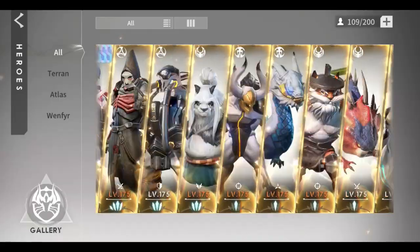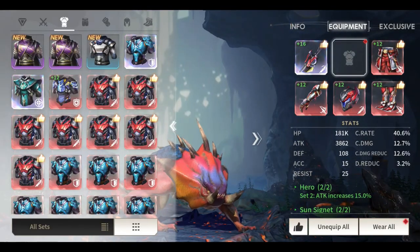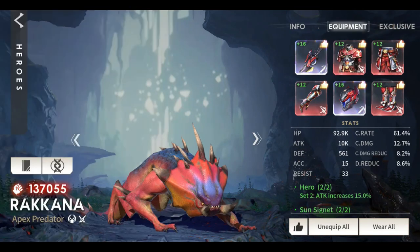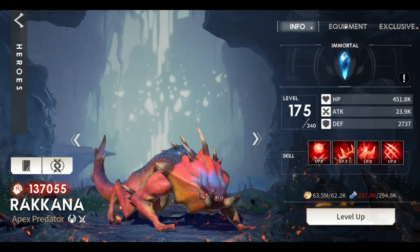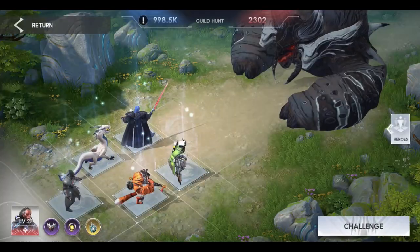Now let's change Res to Rakana the Reaper hero, who is also an immortal hero. There is a huge difference if you compare an epic hero versus an immortal hero. Anyway, this is only a test — let's see if exchanging Res with Rakana can surpass the 33 million damage.